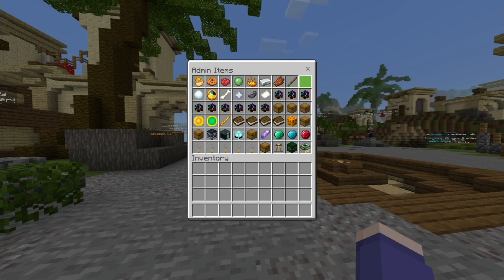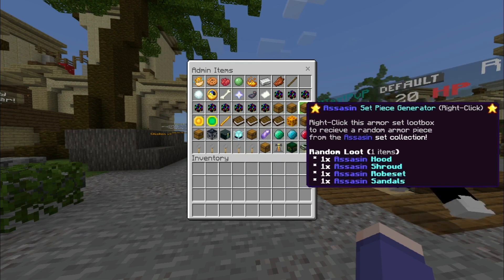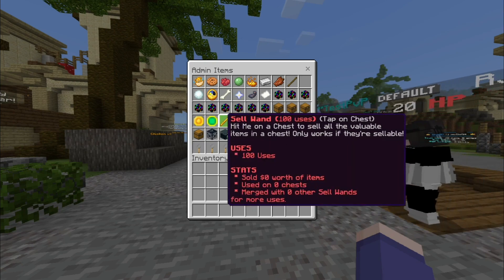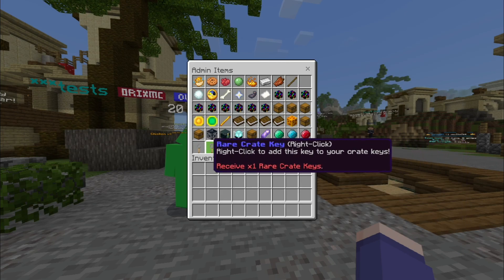There are also envoys on the server — you can do /envoys to see a list, and you can get spawners and other cool rewards. Here's a list of all the custom items on the server: there are a lot of ranks and custom sets with custom enchants and really cool stuff.